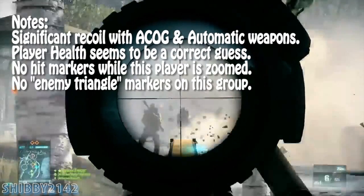In the next sequence I didn't really notice anything new. There is significant recoil with the ACOG scope and automatic weapons, which is expected. Player health seems to be a correct guess — he's at 70-something health. There are no hit markers when zoomed in, and there are no enemy triangle markers above enemy heads. I don't know if that's taken out of the game or they just didn't mark this certain group of people.